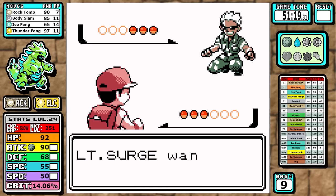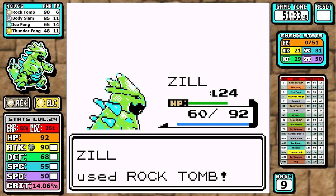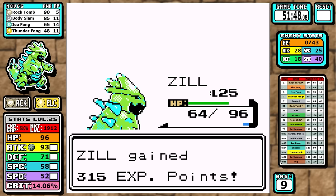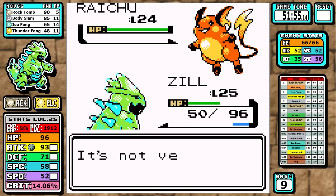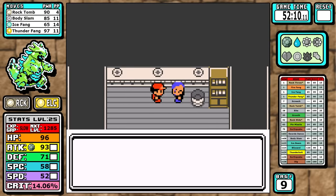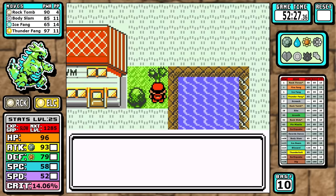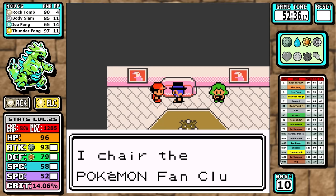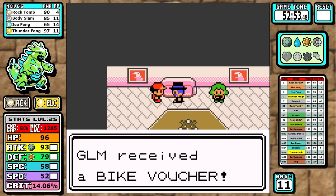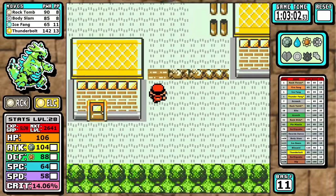Lt. Surge is quick — being Electric type I resist his Electric moves, making it kind of a free fight. Rock Tomb destroys everything. You might wonder about Dig being super effective, but as I discussed earlier, we can one-shot pretty much everything. On Raichu I crit, get it out of the way — this is way faster than Dig. After the fight we get Thunderbolt: pretty much the best Electric move in the game. It's not actually needed for this run, but with the disparity between our Special and Attack stats, eventually you'll pivot to a physical set. For now it's good enough to learn.